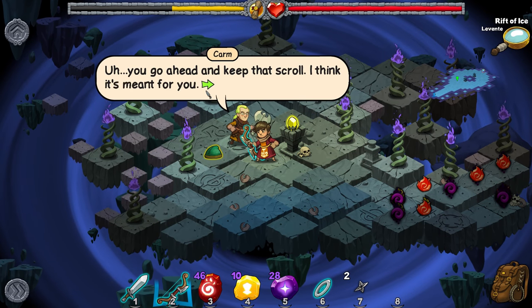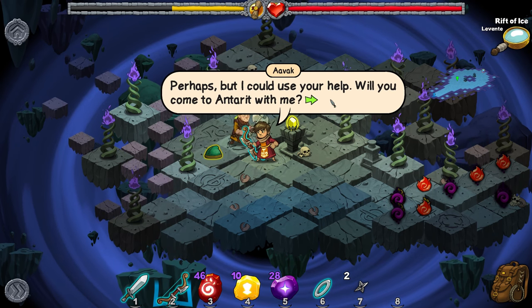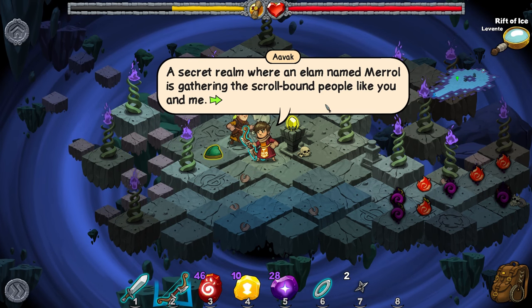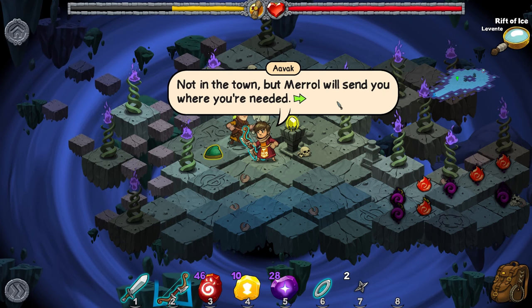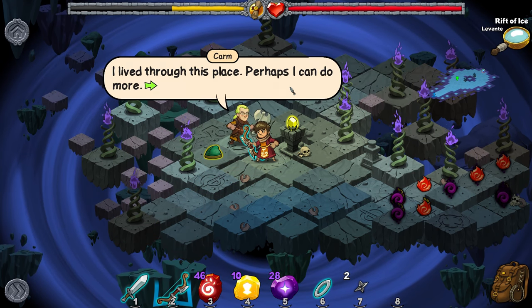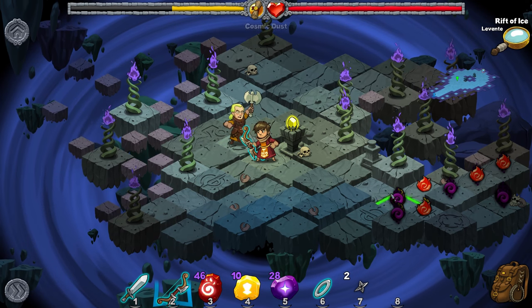Well, that sounds unpleasant. You go ahead and keep that scroll — I think it's meant for you. Perhaps, but I could use your help. Will you come to Antorite with me? What's Antorite? A secret realm where an elm named Meryl is gathering the scroll-bound people like you and me. Will there be more fighting? Not in the town, but Meryl will send you where you're needed. I lived through this place — perhaps I can do more. Can I pick that up? Yes, I can.